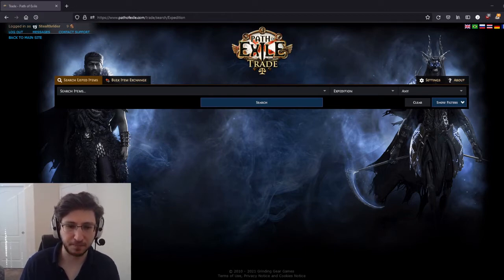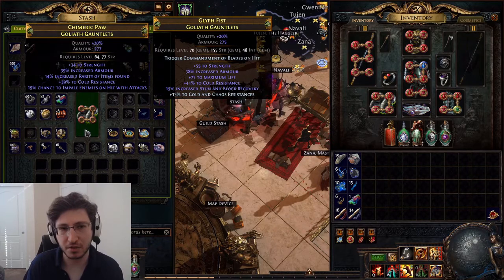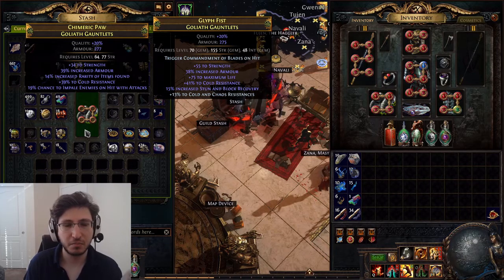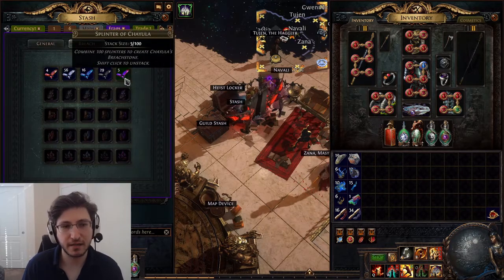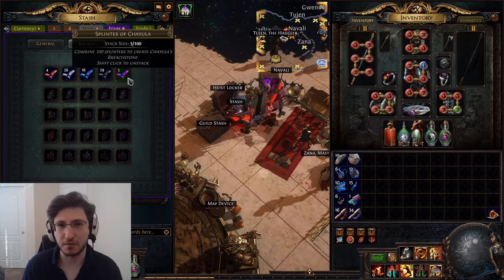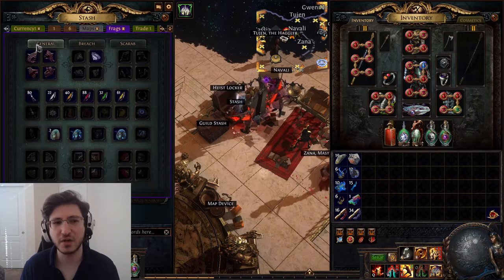Let's go back to the game and talk about this. What does that mean for this kind of item? It's an item that ostensibly should be a potential upgrade — if I can craft it properly. But because of the insane cost and no guarantee of success whatsoever, it's worthless. It has no weight at all. But do you know what does have weight? These splinters. All of these splinters have weight. They need to be picked up individually as they drop.